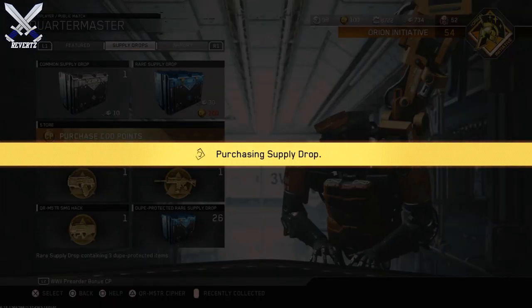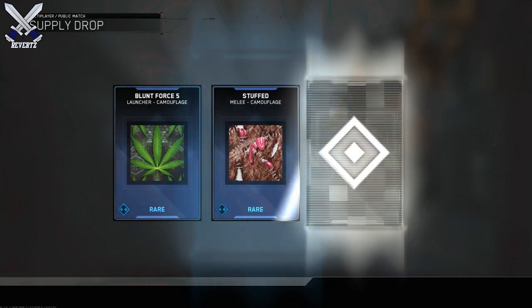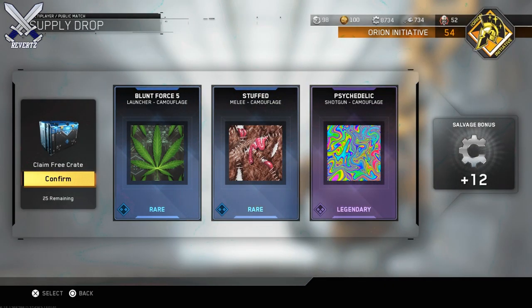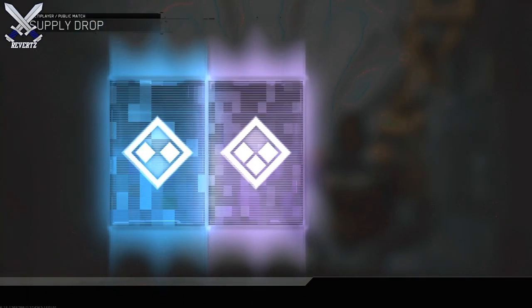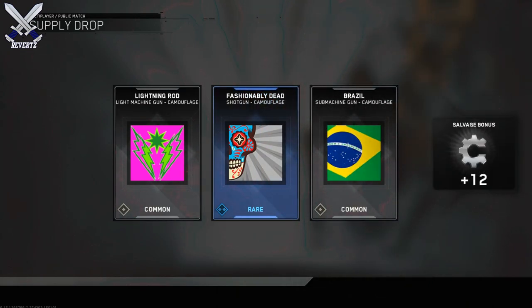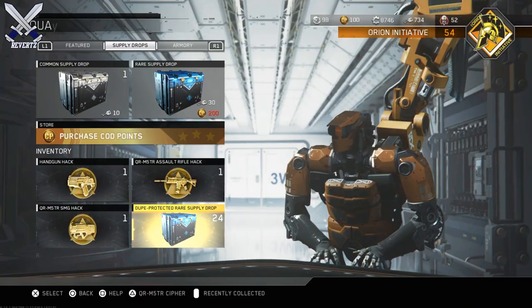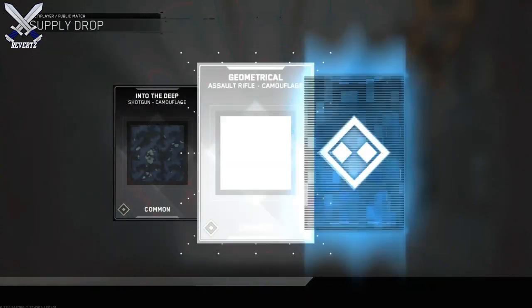Now I was getting a bunch of camos, emblems and calling cards and a few rigged customization items, but pretty much the gist of these supply drops were just all camos. I did end up getting 7 weapons. I got the Rack 9 Ravager — that's a rare — the Rack Eclipse, also rare, and the E-Rat Cyclepian which is an epic. But I had the E-Rat Cyclepian Mark II, so that kind of was a bummer.